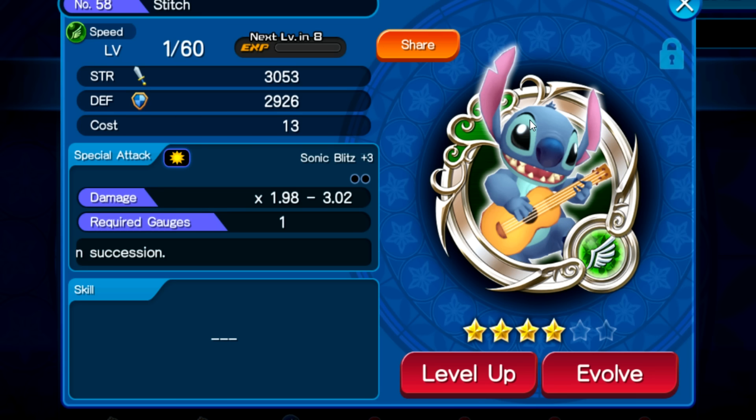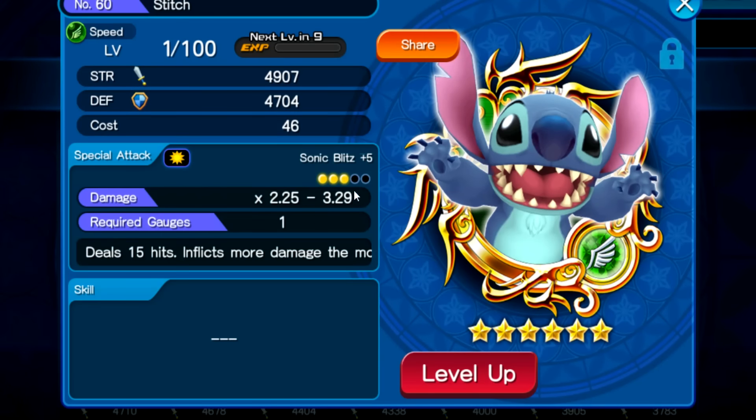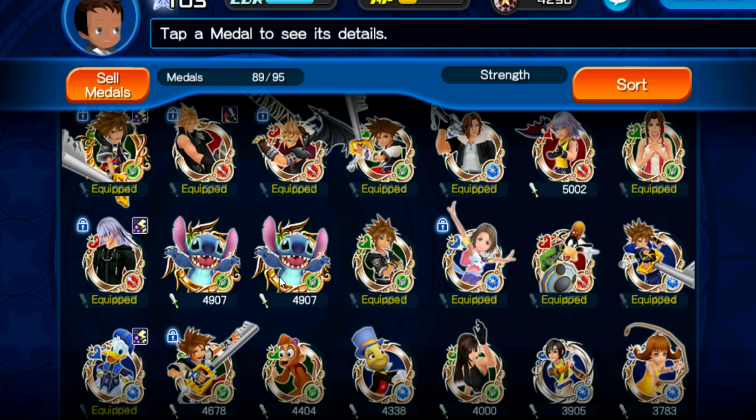What that does is it increases the overall power of your medal. As an example, you can see this one has 3 slots filled in with a 2.25 minimum, and this one has 2.19 minimum. If you get all 5 slots filled up at max level, which is level 6 — that's why I have these two Stitches combined — I wanted to make this video as an example about how to do this effectively.